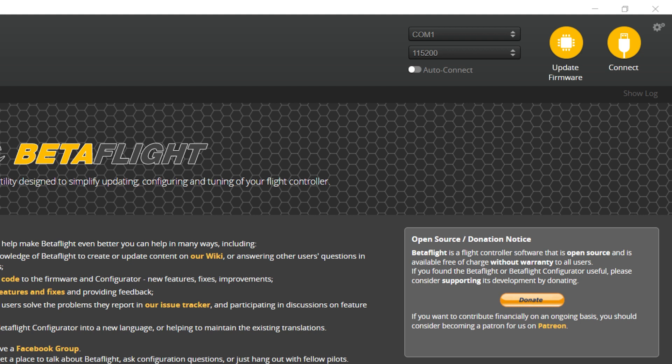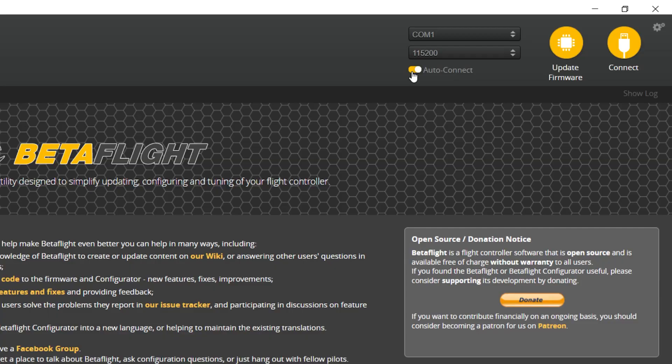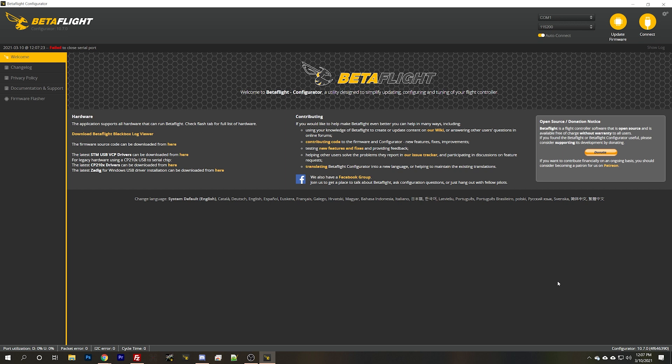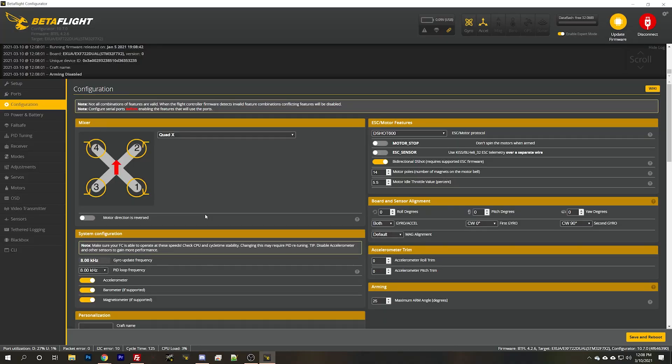To show you some of the next options I'm going to plug in a flight controller, and we should see a new COM port appear in the upper right. There it is. Normally you'd hit the Connect button, but there's an Auto Connect option — when you plug in and the new COM port appears, it'll automatically connect. Some people like this on because if you make changes requiring a reboot, it'll automatically come right back. But you might want it off if you're flashing the flight controller, since you may not want it to auto-connect again.